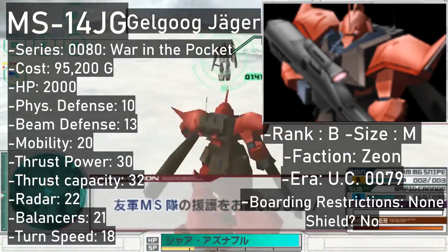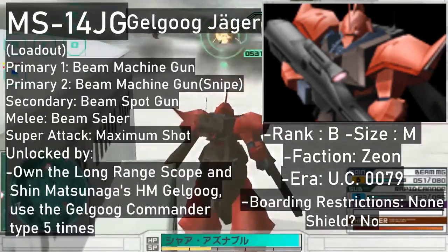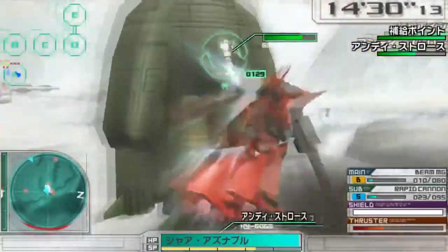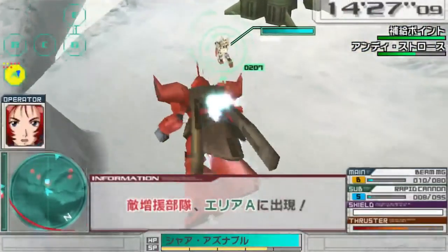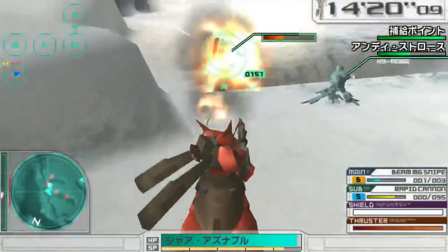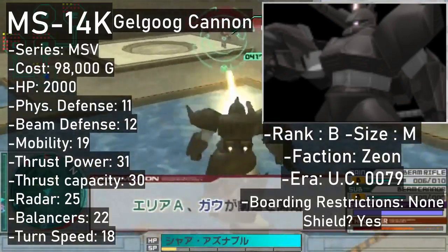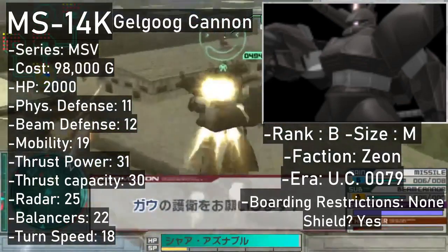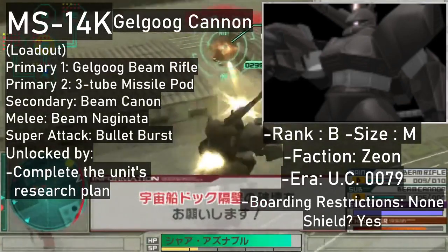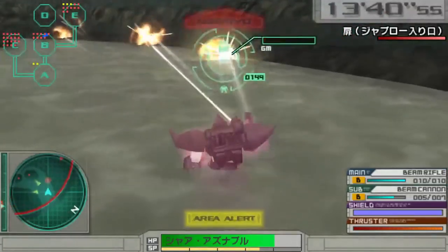Then there's the Gelgug Jaeger from War in the Pocket. Unlocking it requires owning a long-range scope, Shin Matsunaga's Gelgug, and using the Gelgug Commander Type 5 times. It goes for 95,200. Its specs are fairly solid for a B-rank Gelgug. Armaments include its proprietary beam machine gun and the same weapon in sniping mode as primaries, a beam spot gun as secondary, and a beam saber for melee. Its super attack has the beam machine gun produce a yellow death beam. Next is the MS-14C Gelgug Cannon from MSV. The secondary slot is taken by the eponymous cannon, while primaries are the Gelgug beam rifle and missiles. The Naginata handles melee. After getting the research plan done, you can get it for 98,000. Its super attack is a barrage using all three guns. Another B-rank.